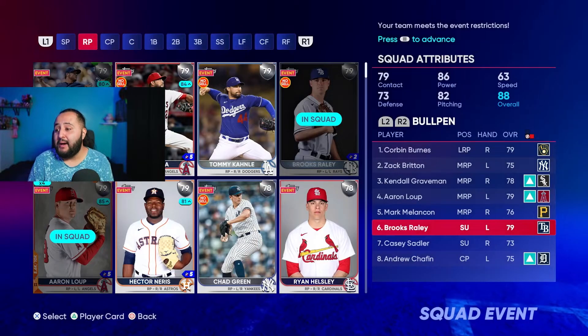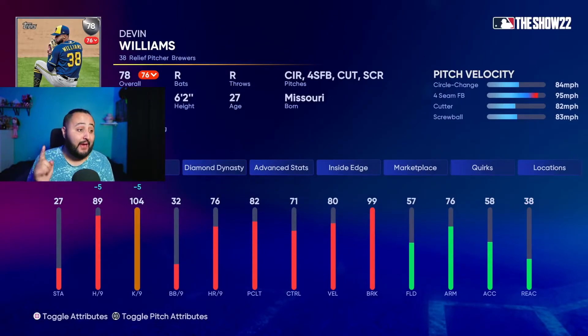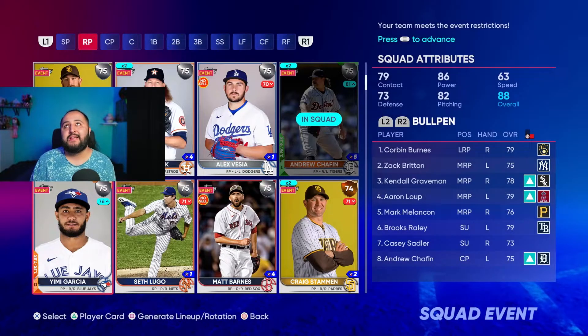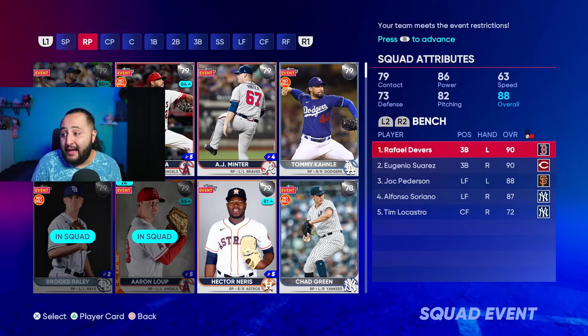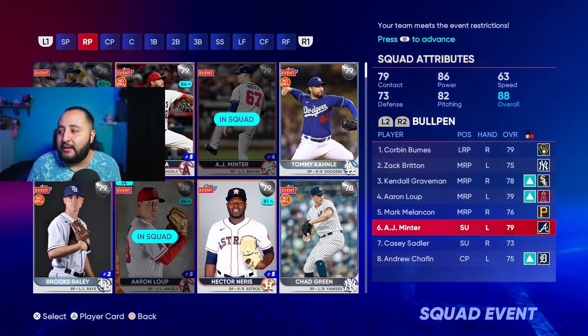There are a couple more honorable mentions. Devin Williams is also a good option — he's playing down today, but if he's playing up go ahead and use him, he's a really really good pitcher. The other pitcher I want to recommend is the 79 silver AJ Minter — he has 86 hits per nine, kind of has a funky windup, and has a cutter, four-seam, and circle change with 86 control on that cutter. Both Minter and Emmanuel Clase are two guys I'd add. I'll swap Minter in for Brooks Raley.